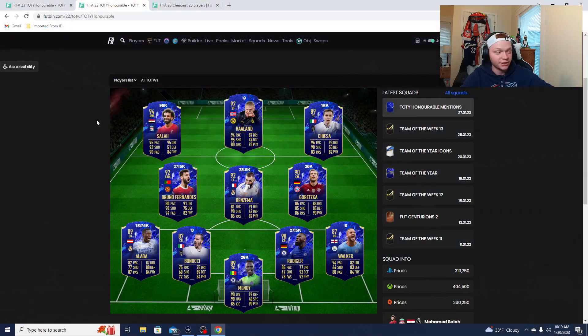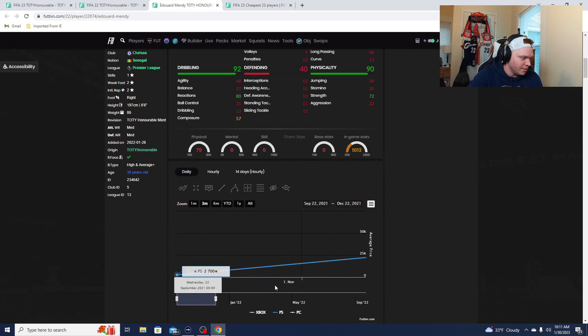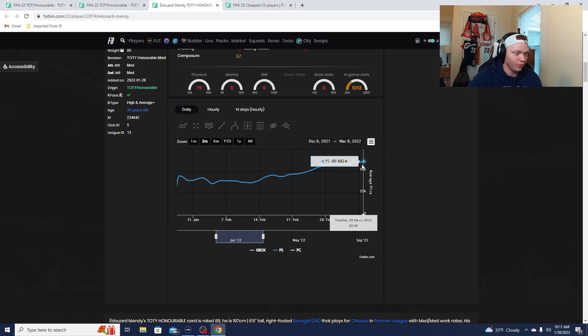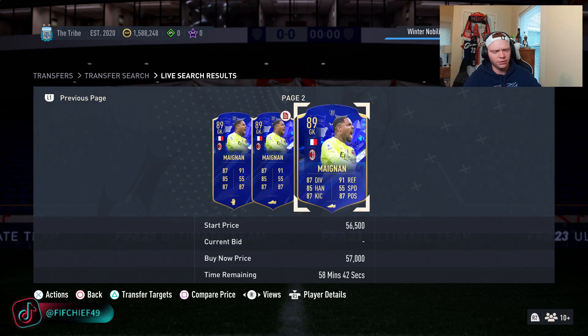Looking at Edward Mendy from last year: he came into the game during Team of the Year at about 44,000 coins, took a slight drop while in packs, and as soon as he went out of packs he went from 36,000 coins and just did not stop rising. In just a month he was about 60,000 coins and peaked around 70k — doubling his price. I really like this Maignan card. I think he's even more linkable and better than that Mendy card. I think it's a no-brainer.